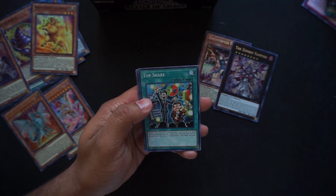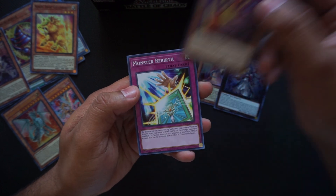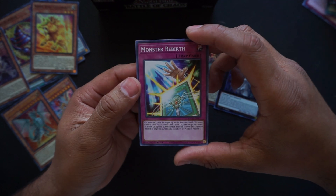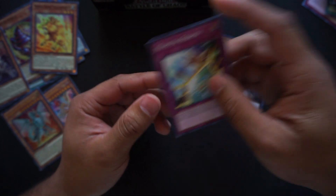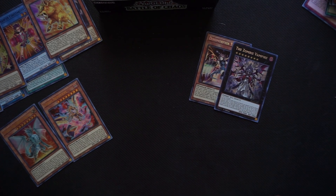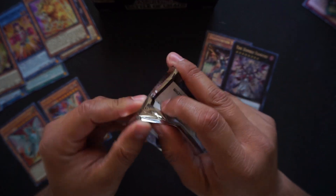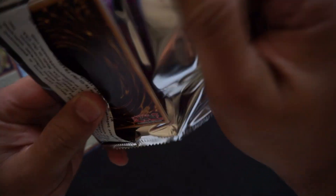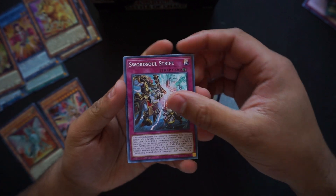Imprudent Intrusion, Top Share, Agent of Destruction, Monster Rebirth — with a Monster Reborn in the background, nice. Let's keep going — two ultra rares already, two secrets, and a lot of good supers. Sword Soul Strife.